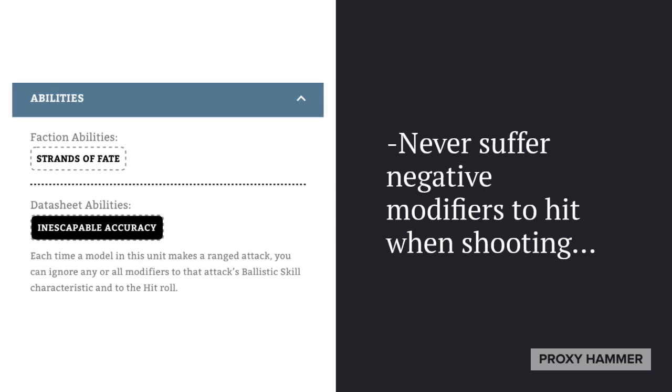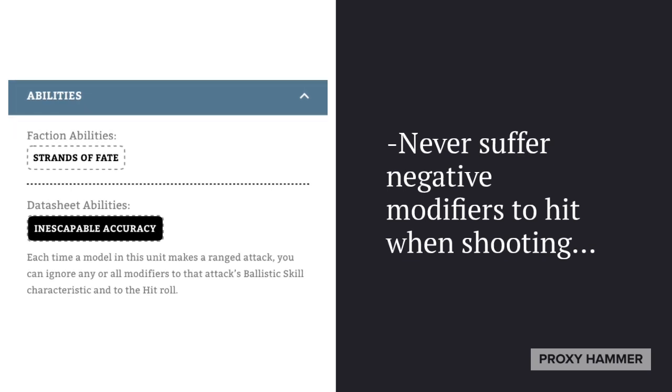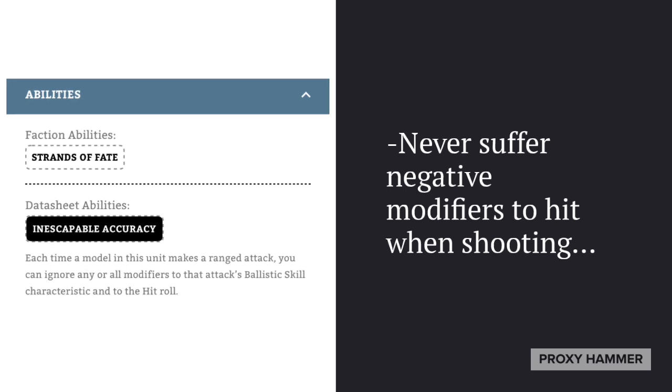As for their abilities, they never suffer negative modifiers to hit when shooting. This includes modifiers to hit and modifiers to your ballistic skill, so any abilities that modify that are cancelled out. These are only modifiers that you choose — positive modifiers you can of course keep if you want to hit on a 2+. Which means these guys are never going to hit worse than a 3+, which is absolutely fantastic and makes them really reliable.